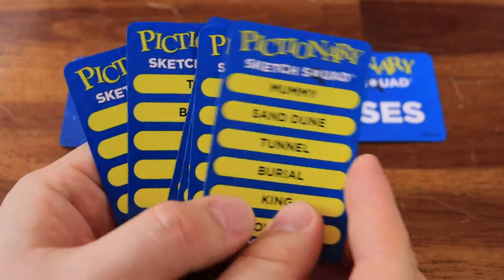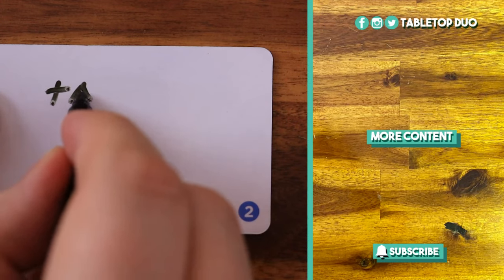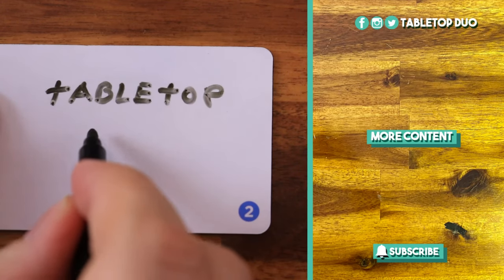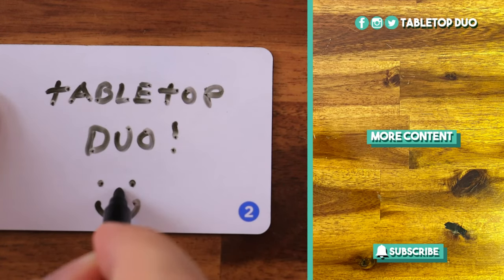The players win if they solve six big clues before getting three of them wrong. And that's how you play Pictionary's Sketch Squad. Check these other amazing games and subscribe to Tabletop Duo to get our latest how to play tutorials. Thanks for watching and see you next time.